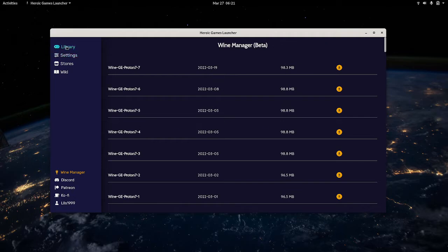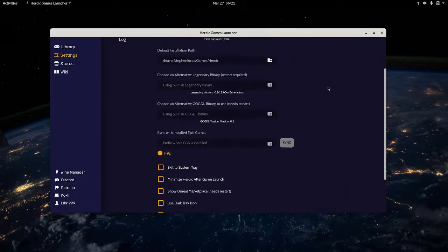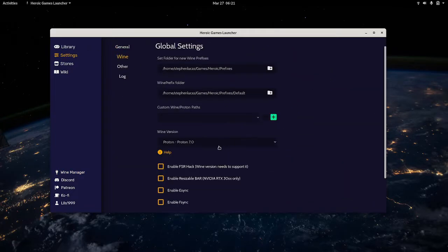It is cool that this Wine Manager is a feature. Looking at our settings, we can see this allows us to use any version of Proton we want to. By default, Proton Experimental and 7.0 — whatever we have installed through Steam — are both available. So you can choose the latest stable version of Proton to test your games with, or any of those custom versions that show up in the Wine Manager.